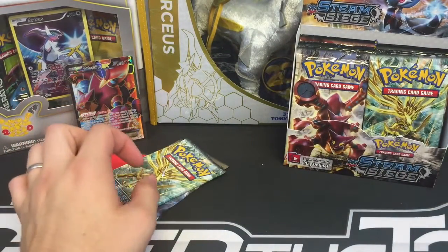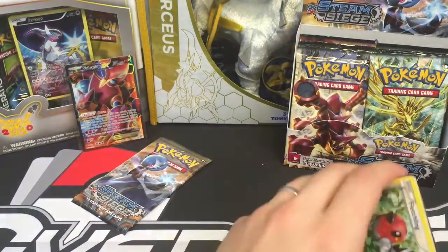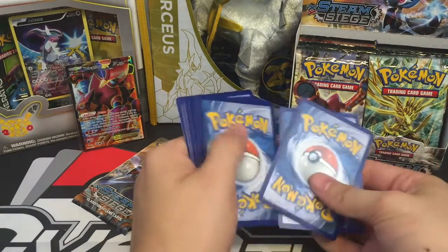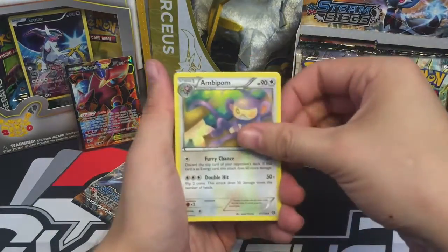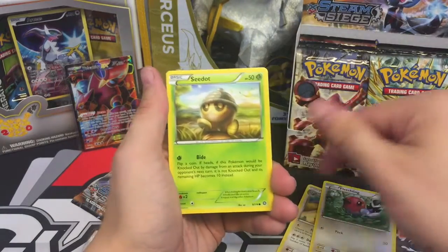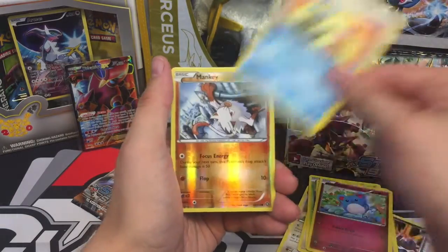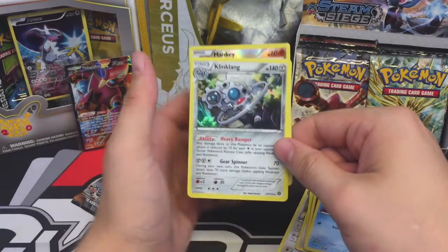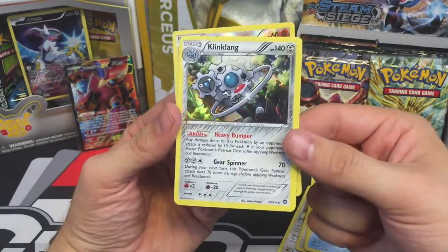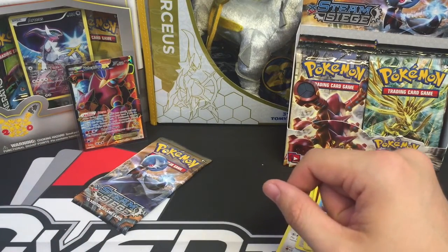These pulls are depressing. An Ambipom, Nidorino, Zweilous, Fletchling, Seedot, Drifloon, Merill, Shellos, Mankey Reverse, and a Klinklang — that's a holo. I should be excited, but the pulls are just terrible from this box.